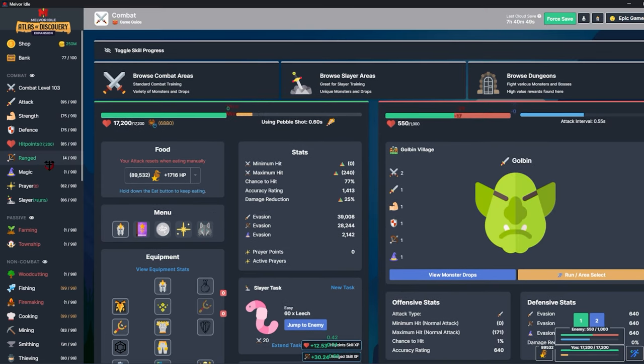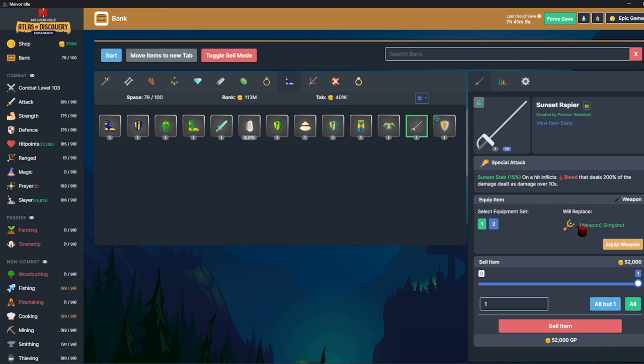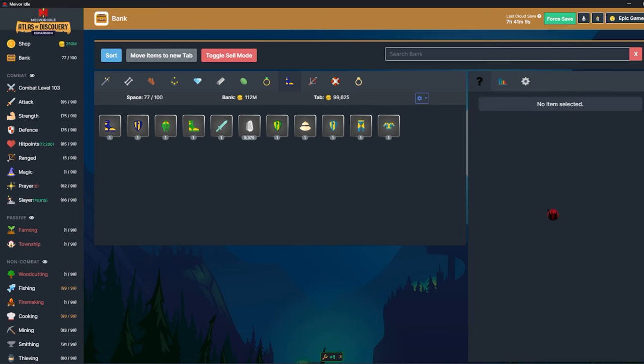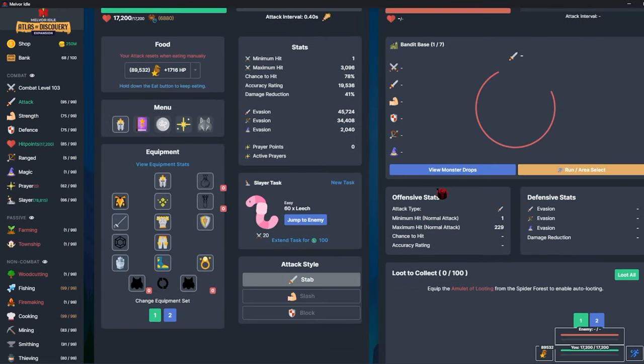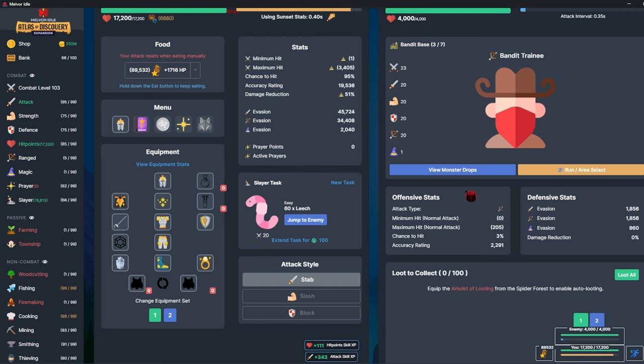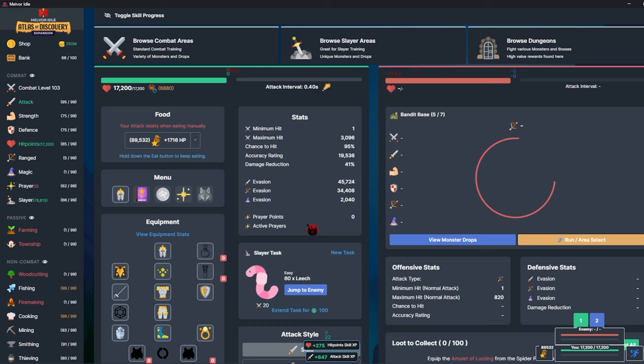I'm out of arrows, swapping over to slingshot — doesn't do much damage. I think if I hit level 5 ranged I can equip steel arrows. This is super inefficient so I'm going to equip my melee gear again and run through bandit base a bunch of times to get arrows and higher level bows. I'll probably clear it 100 times or so — I really only care about getting enough arrows to get me to level 40.